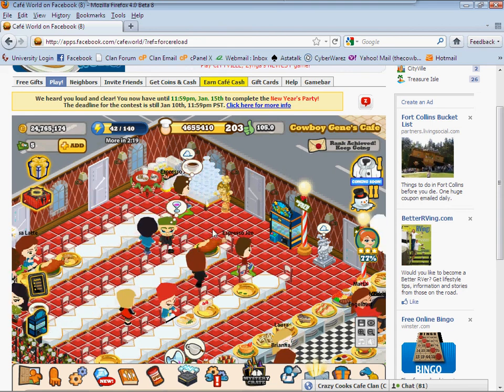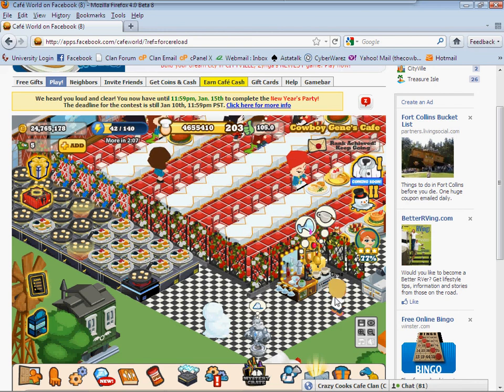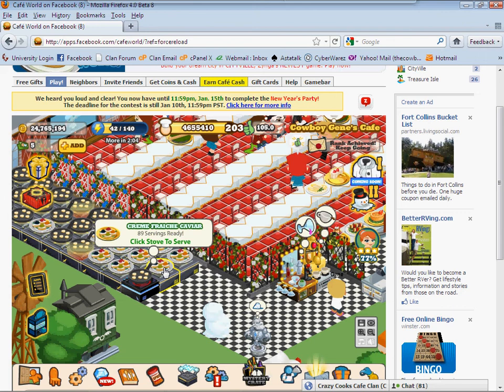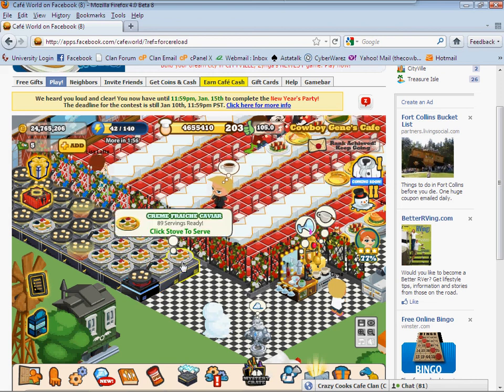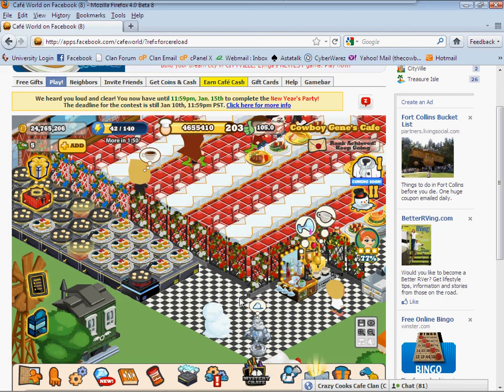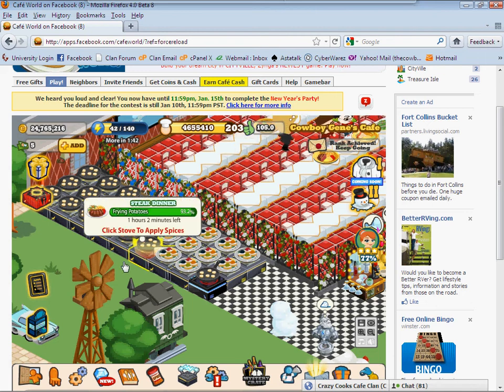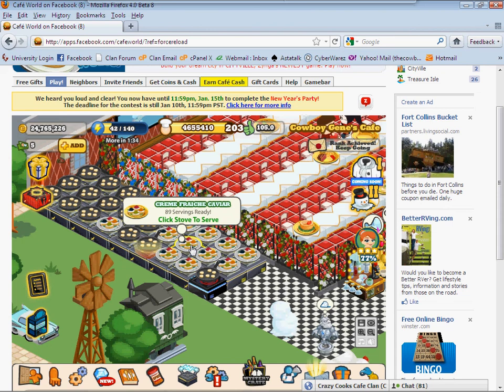You'll also notice a really nice advantage here — I've got all of my stoves here in one big group, and look where my cook is. He's standing over here, out of my way. If I didn't have my stoves set up this way, he'd be getting in my way every time I try to click on one of these. The trick to stop that is to turn all your handles in facing each other, or facing out toward the outside of your cafe, so he cannot get to the handles. It's the handles that are the trick. If he can't get to the handles of your stoves, then he can't get in your way.